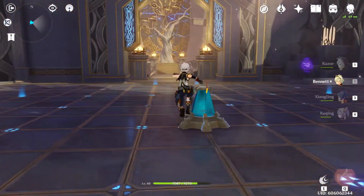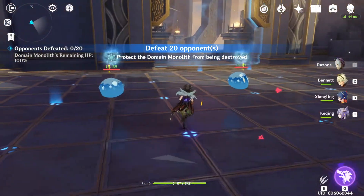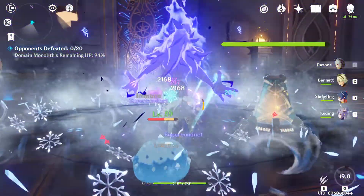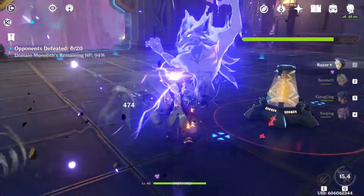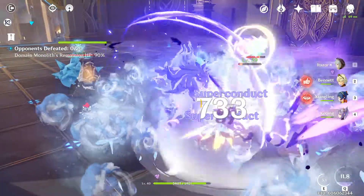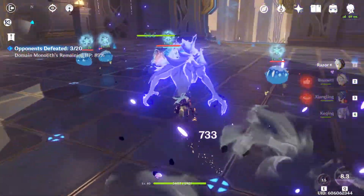So I might just practice it on Bennett instead. He has no energy recharge — he has like 8% or something from one of the side effects of an artifact. So superconduct is triggered, energy blast. I guess it's against ice. That'd be so annoying. We are against ice.